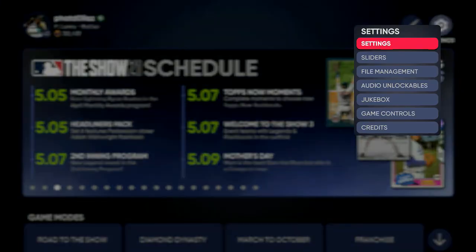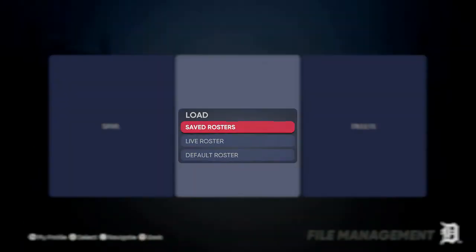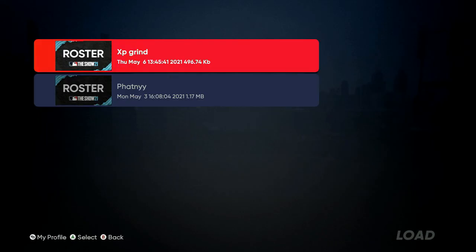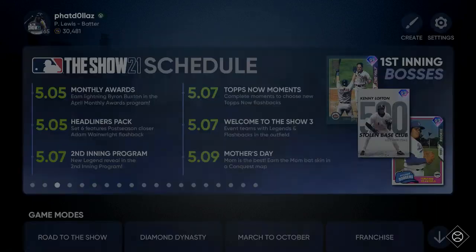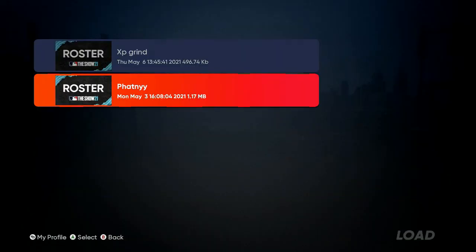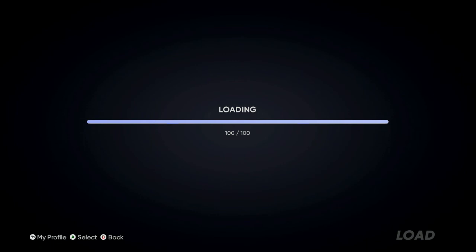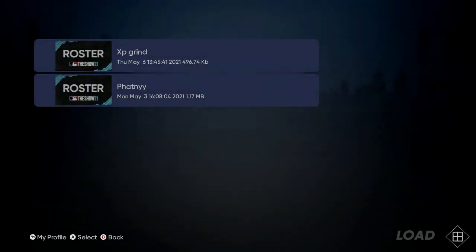Once you load it up and save it, go to File Management, then Load, then Rosters, then Save Rosters. I already have mine saved as 'XP Grind.' Once you download it, it's already set. Then every time you come back, go to Settings, File Management, Load, Save Rosters, and load whichever name you saved that download under.